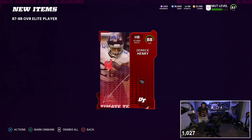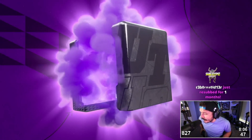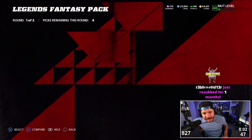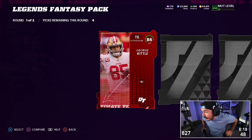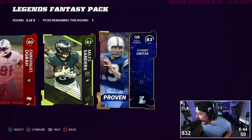I'm on fire! Derrick Henry! Legend bundle — packs and food reviews, I'm here for it all Sunday long. Oh my god, I got an elite. My first card — George Kittle's 100,000 coins. Pain, oh pain.